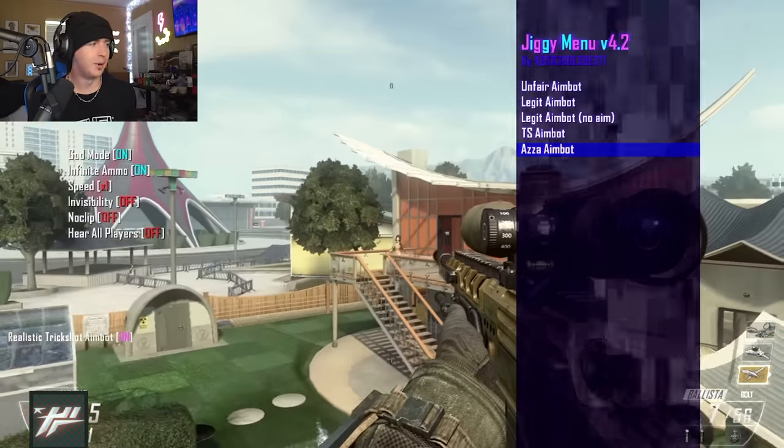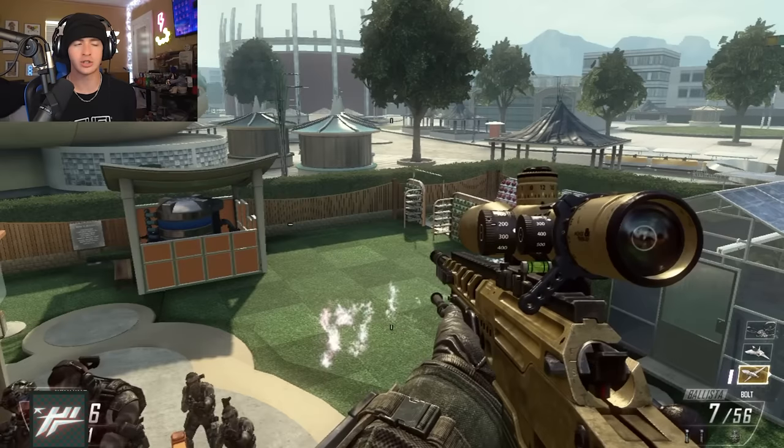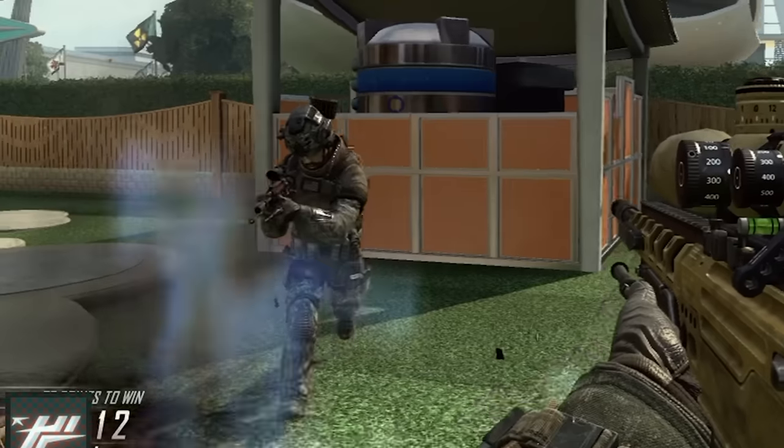Here is where things get pretty interesting: the aimbot menu. What is Azza aimbot? Realistic trick shot aimbot — on. I did not even know that was a thing. Let's try it out. It works — so your bullet just has to be semi-close to the person.